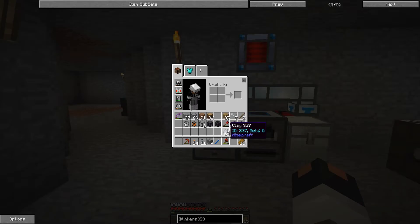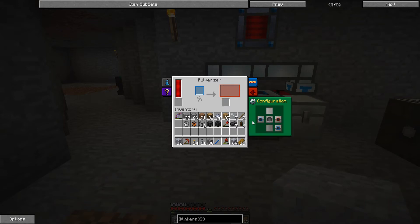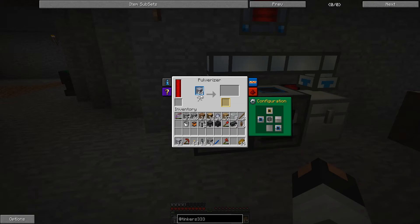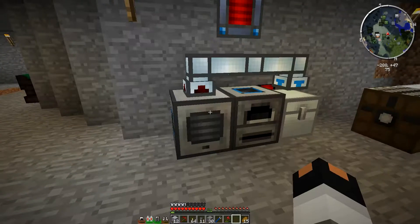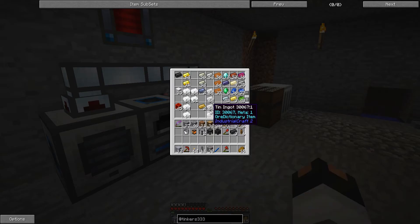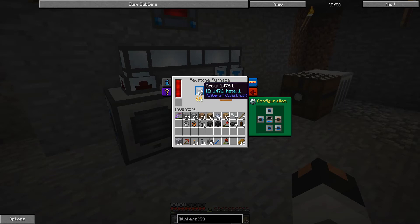One thing I forgot to show you guys is how to make the seared brick — it's actually really simple. First you make grout by putting sand, gravel, and clay into your crafting bench. Shift-click to get a bunch of it. Then you just cook up the grout in a furnace — that's how you get seared bricks. I added another pipe to the top of the furnace setup. You just put the grout in and smelt it, and once it's done smelting you get a seared brick.